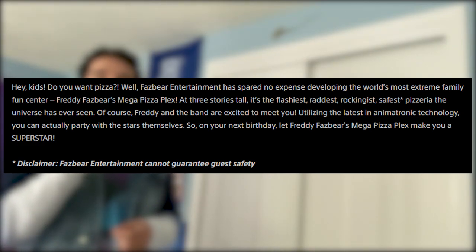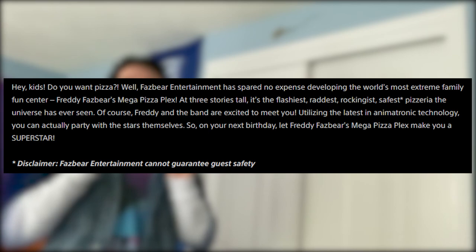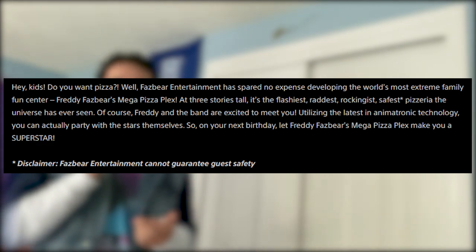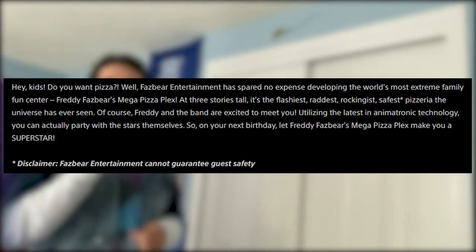On the PS5 blog about the trailer, they include a little blurb that's like an advertisement for the pizza plex: 'Fazbear Entertainment has spared no expense in developing the world's most extreme family fun center, Freddy Fazbear's Mega Pizza Plex. At three stories tall, it's the flashiest, raddest, rockingest, safest — disclaimer: Fazbear Entertainment cannot get into guest safety — pizzeria the universe has ever seen. Utilizing the latest in animatronic technology, you can actually party with the stars themselves.' So from this we can extract that the Pizza Plex has three stories. And the way they talk about partying with the stars themselves is interesting — is there some sort of AI that allows these animatronics to interact with the kids more seamlessly? They're clearly not the animatronics of the past.